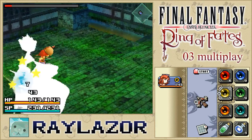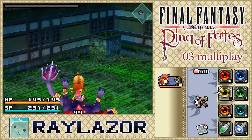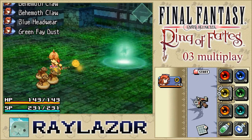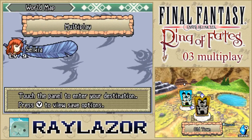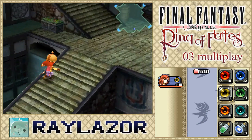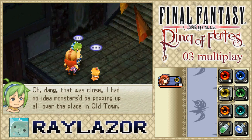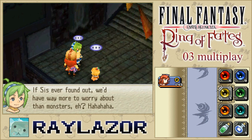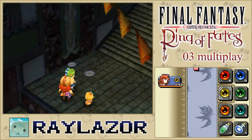Almost done — grab our spoils, head back to town, talk to a few NPCs, do a quest, and end the episode. Then spend the next five hours editing. It's so annoying dealing with random drops because you don't know what equipment will drop in your playthrough. Anyway, we're done with our second run-through of Old Town. Let's go around town and talk to some people.